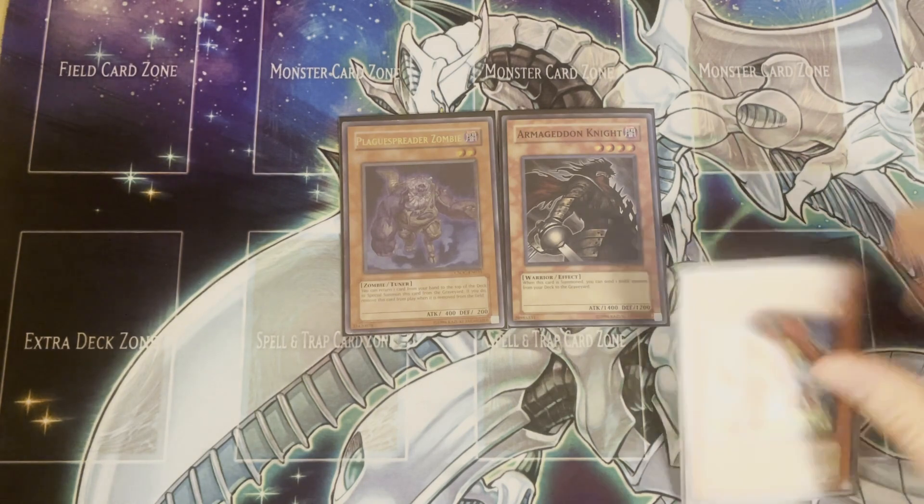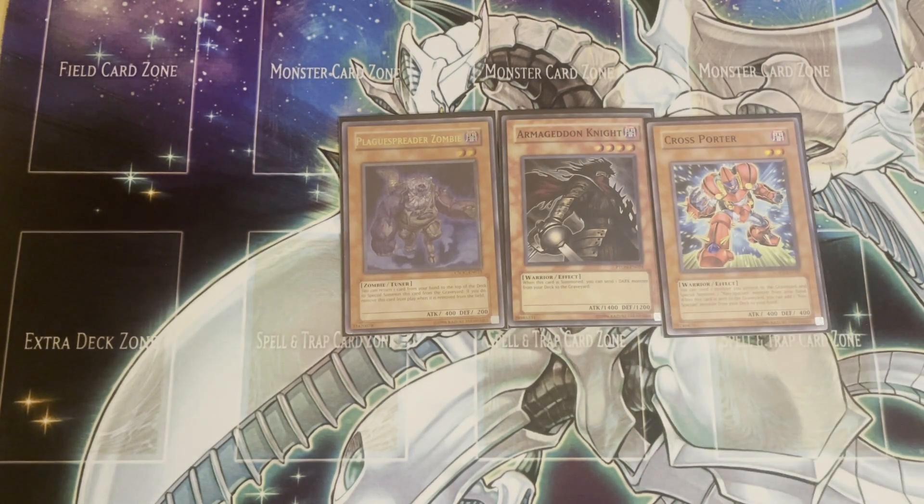The main point of synergy is of course Cross Porter. Cross Porter is a dark warrior with an effect when it's sent to the graveyard — you can add a Neospatian from your deck to your hand, which is really nice. It turns your Armageddon Knight into a Stratos for a Neospatian, and your Foolish Burial into a search for a Neospatian. And of course it's another dark monster, which means it synergizes with your boss monsters.